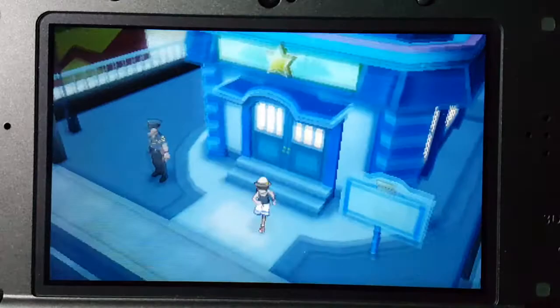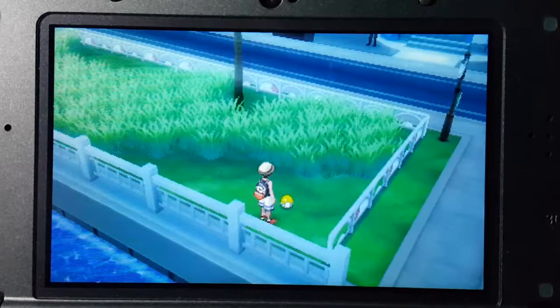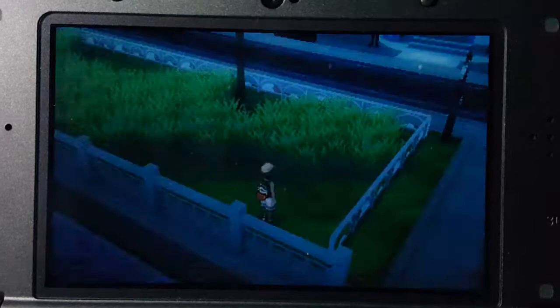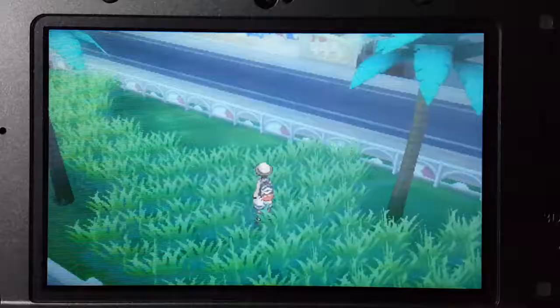It says there's an item in this grass right here, I just gotta figure out how to get into there. It's actually a TM — it's showing on my book. Echoed Voice! So that's where you get Echoed Voice. Let me check out what it does. It's just a regular 40-power attack move — the user attacks using an echoed voice, and if used every turn, its power is increased. I'm not gonna learn it.